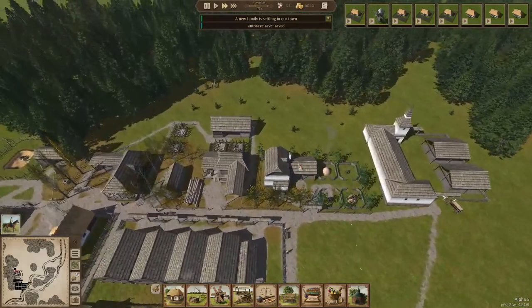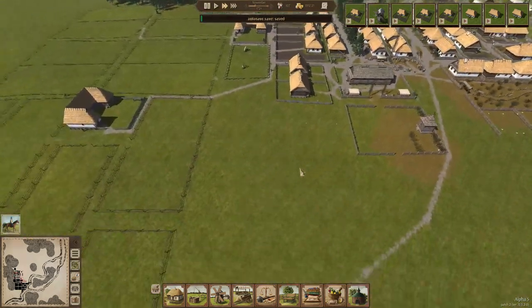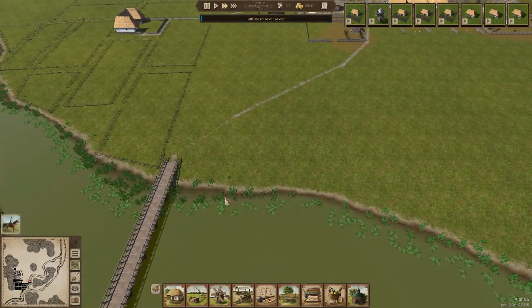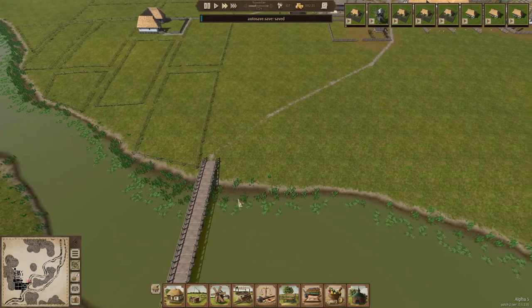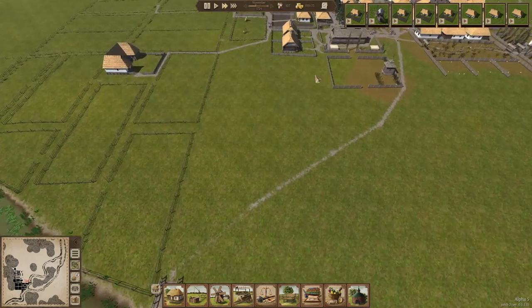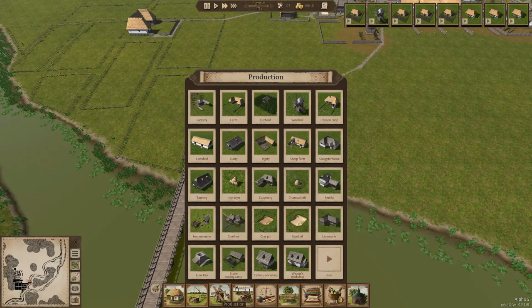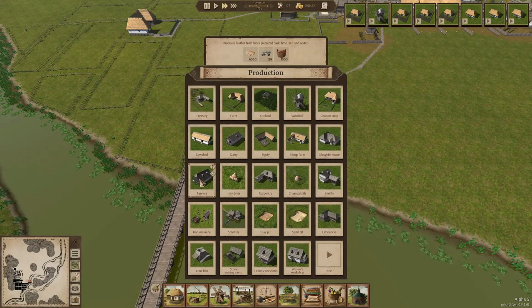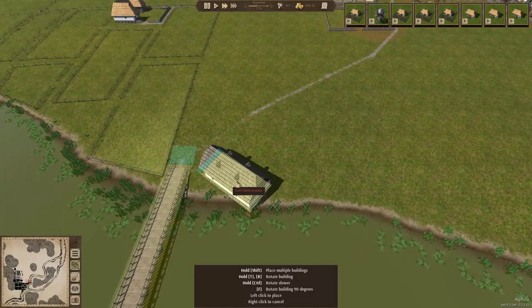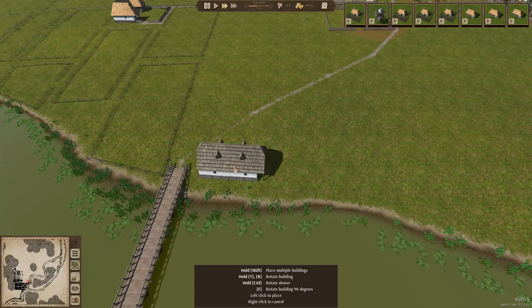Now we get more housing and I think it's time to start planning a new type of industry — namely the clothing industry. We need people to work there of course, but the clothing industry also needs some water, so this could be an interesting spot next to the farms. We can fill this up with a few more houses and here we have the clothing industry next to the water. One of the things we need is the tanner, and the tanner is the one that really needs water. Let's build the tanner close to the water — it will need a platform to collect all of its goods.